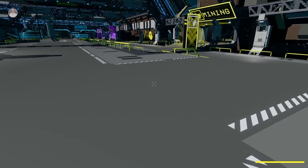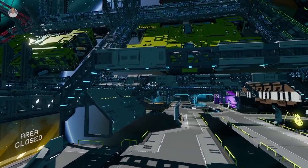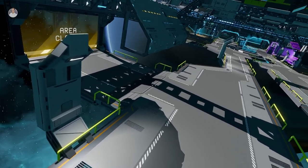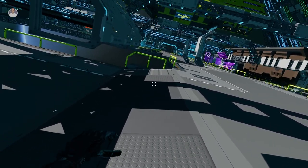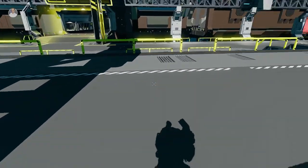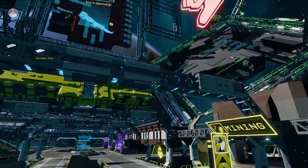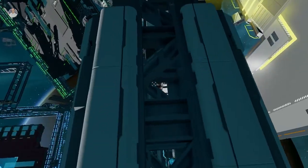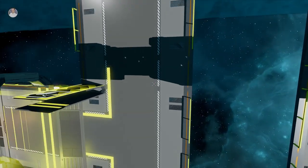Controls are super easy — WASD to walk around. Some of the buildings are slanted, but as soon as you approach them you can press Q and your character will orientate to the platform. Even while drifting in space you can do that. You can press G to toggle magnetic boots — with them off you can jump and drift freely.